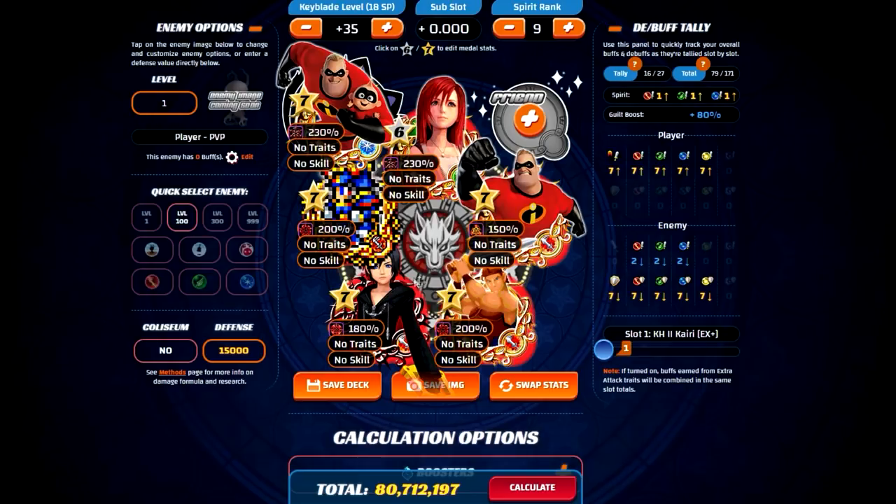For argument's sake, I tried to put together a really strong setup using the Fenrir, with most of the metals at 7 stars. Here is a possible scenario where you would normally think you'd want to use Mr. Incredible. If you have a metal like Kairi EX Plus in slot one, the idea is: use her to get all your buffs and debuffs so Mr. Incredible can do max damage, and his plus 90% guilt buff would override the 80% from Kairi EX Plus. Makes sense, right? However, this is actually not the case at all.